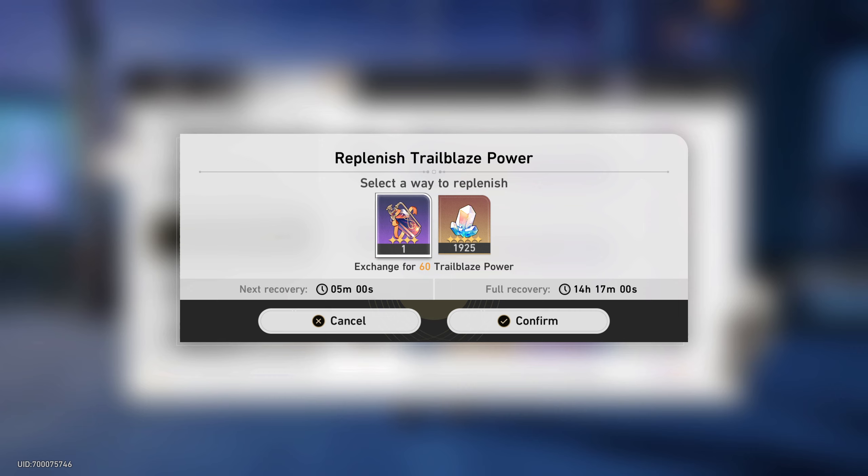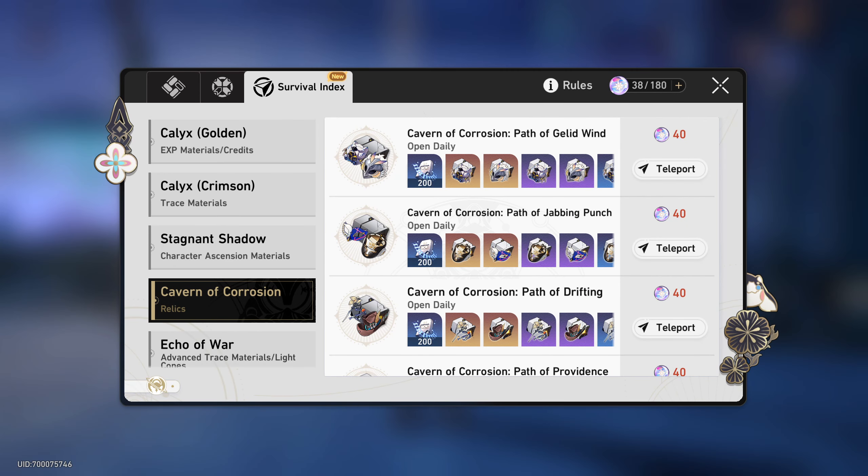Even if you can finish all the stages, you'll likely get one star on half of them and zero stars on the other half. So if you're only focused on efficiency — especially as a free-to-play player — there's just no point in rushing your Trailblaze Level. It gives you nothing. But if you save your fuel and use it on Trailblaze Level 50 or 60 to farm relics, you'll simply get more and better stats on your relic sets.